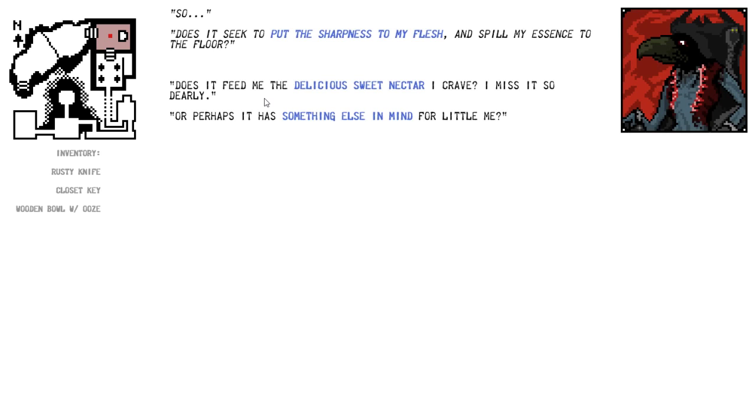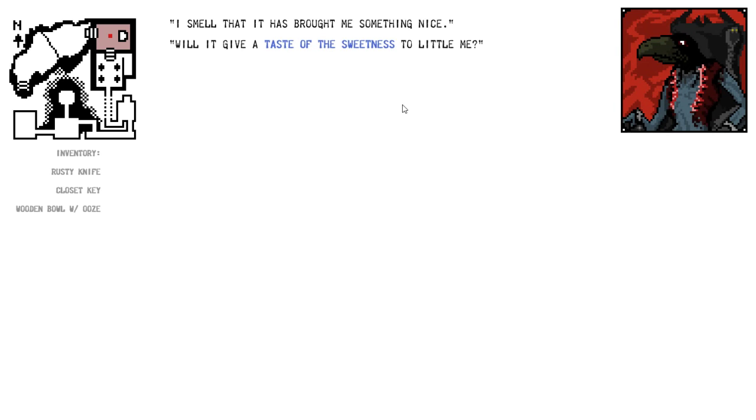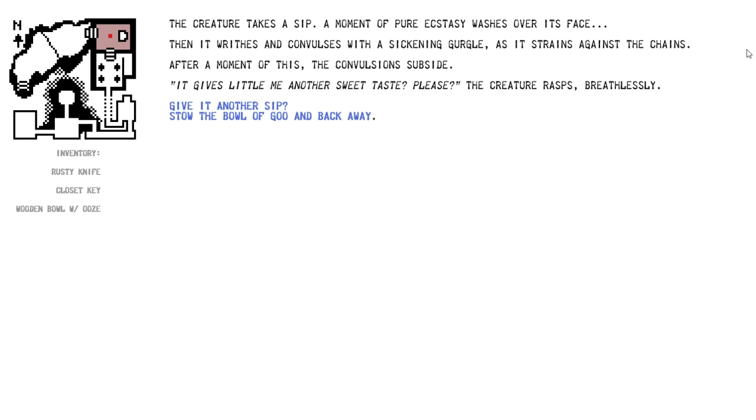Does it feed me the delicious, sweet nectar I crave? I miss it so dearly. I smell that it has brought me something nice. Will it give me a taste of the sweetness? Yes. The sweetness. You bring the bowl of sticky red fluid to its beak. The creature takes a sip. A moment of pure ecstasy washes over its face. Then it writhes and convulses with a sickening gurgle as it strains against the chains. After a moment, the convulsions subside. It gives little me another sweet taste — please? The creature rasps breathlessly.